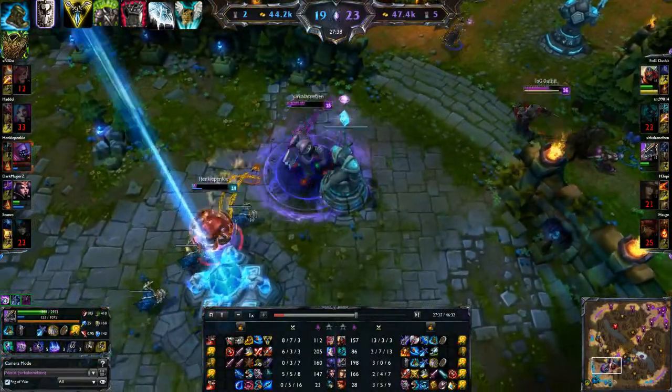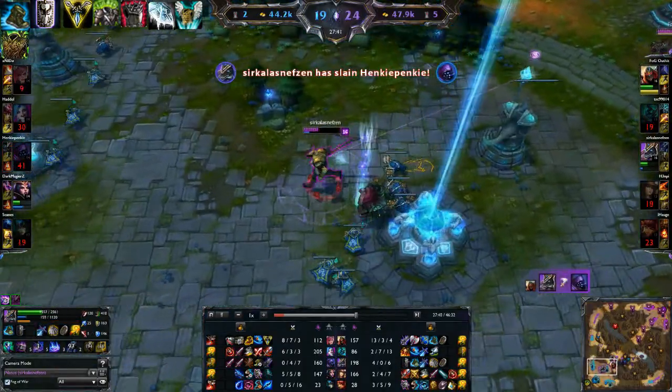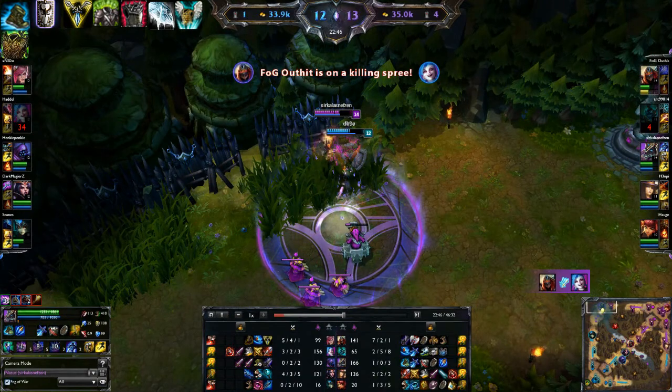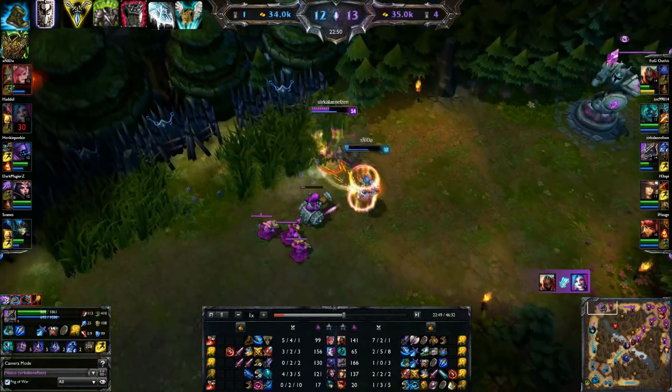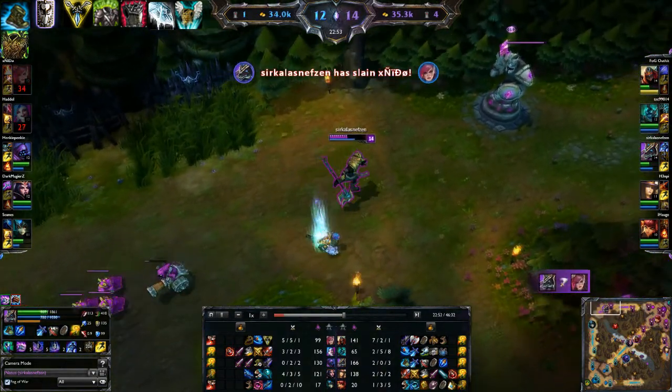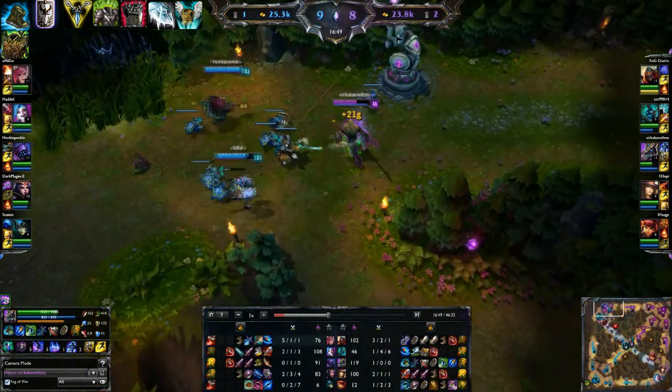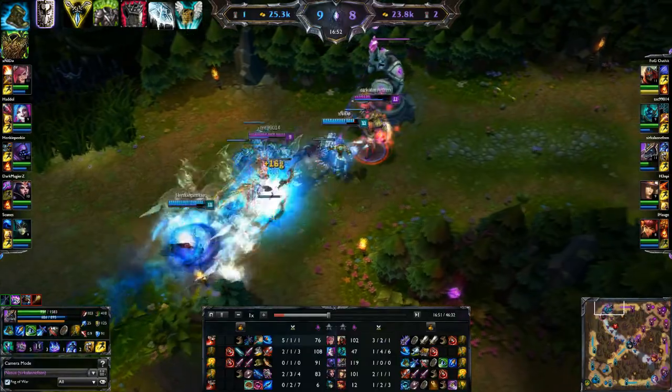I'll give a special mention to Sunfire Cape — although I don't personally take it, as I feel Nasus' ultimate covers the same sort of ground, I know lots of players do like the item. It can be quite useful especially if many of the enemy team are building a lot of armour and you feel the need to deal some magic damage to them.